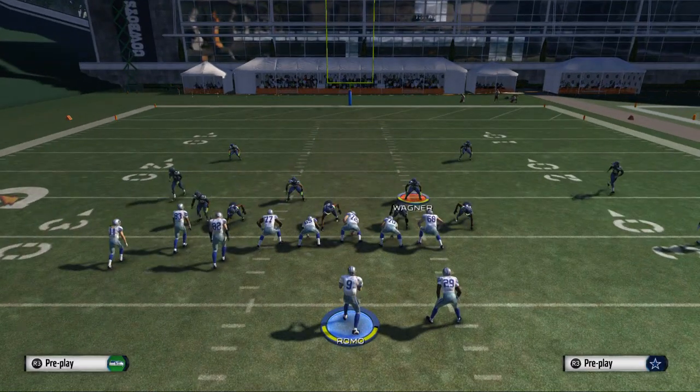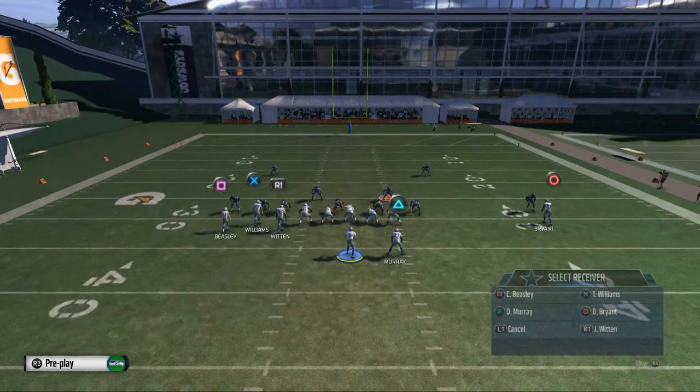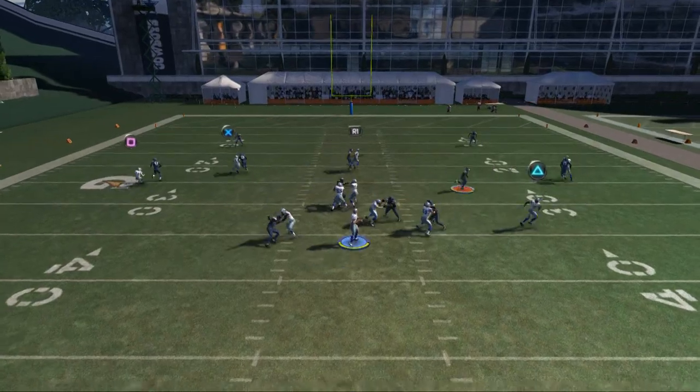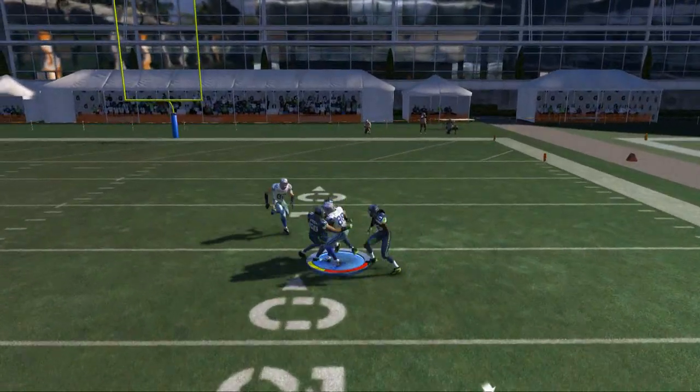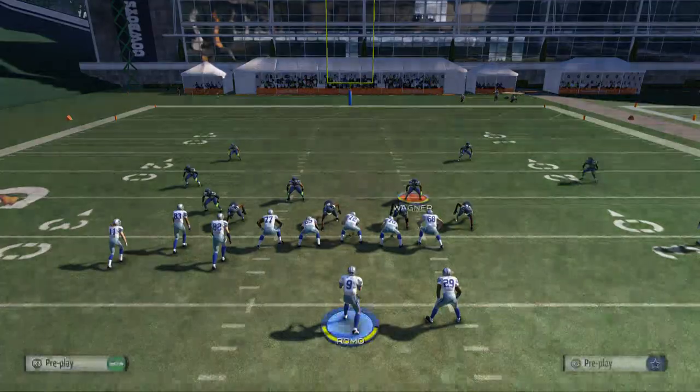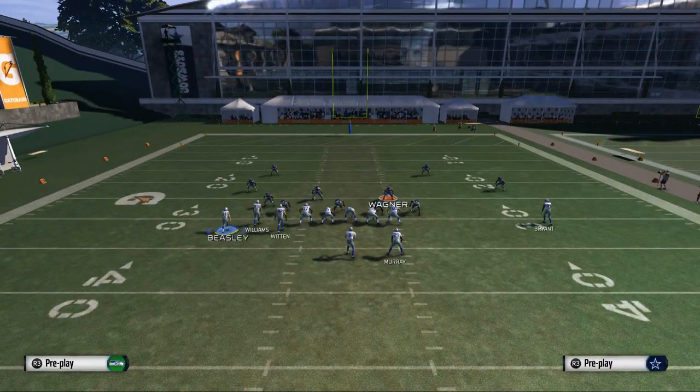The pass lead down curl is our first route — every single time. This is a very effective route in this game and we need to start taking advantage of pass lead down curls if we haven't already. Here it is again: pass lead down curl, Dez Bryant on Richard Sherman. Great matchup, but Dez Bryant is going to win that with a pass lead down curl.